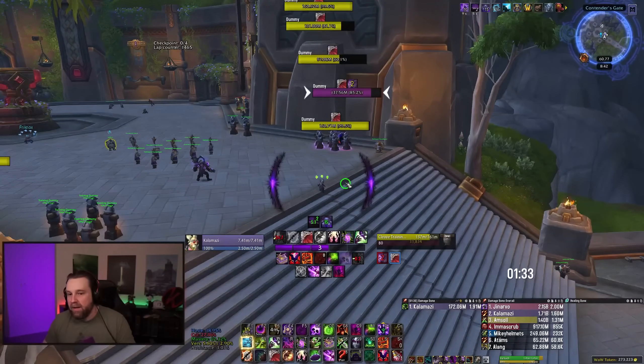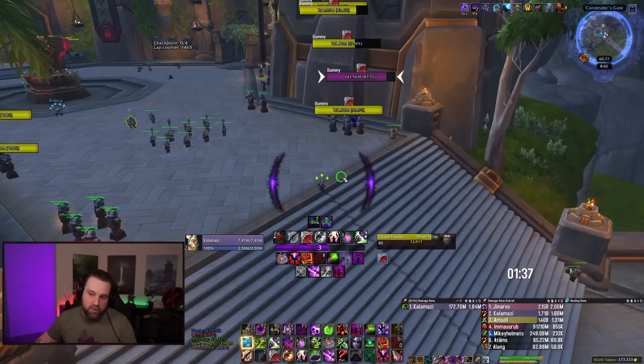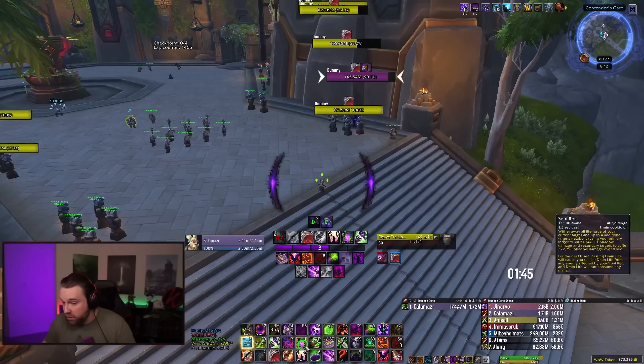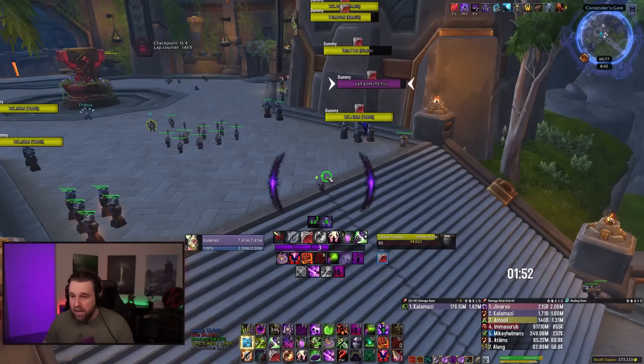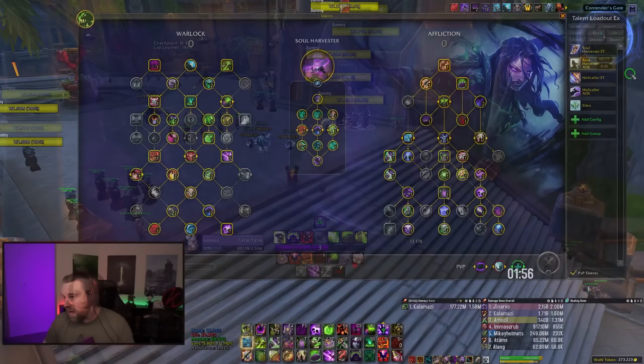If you're looking to play Affliction, keep in mind you'll be refreshing Agonies between every Vile Taint cast — basically every 20-ish seconds. Every minute you'll have Vile Taint and Soul Rot. Every two minutes you'll have Vile Taint, Soul Rot, and Dark Soul together. If you're playing Soul Harvester you won't be popping Malevolence; if you're playing Hellcaller you will have Malevolence to pop. Fans have been asking for Vile Taint to get a shorter cooldown or to extend Agony duration for a long time — maybe it'll happen at some point.